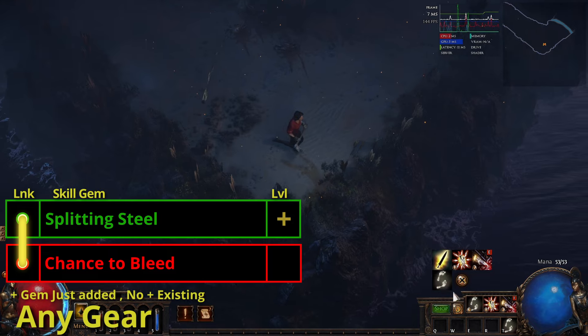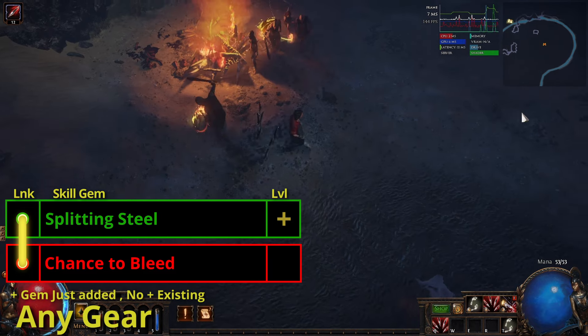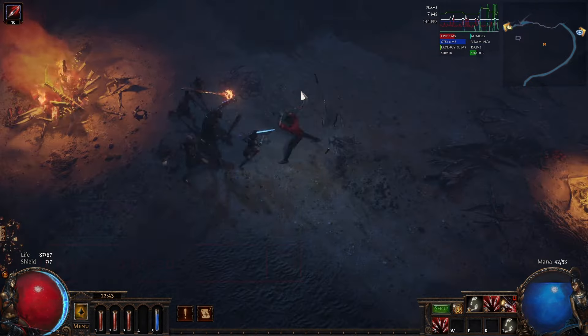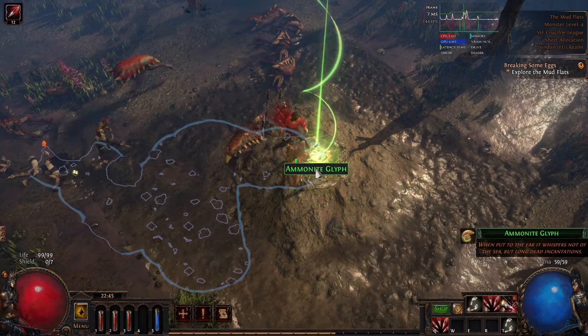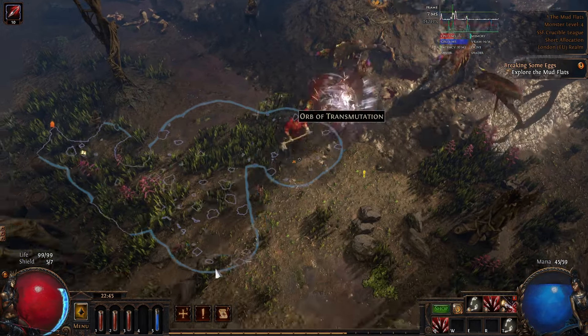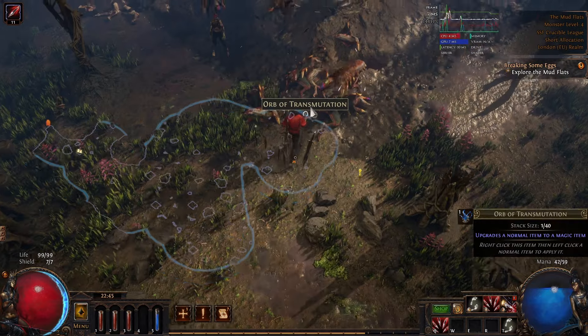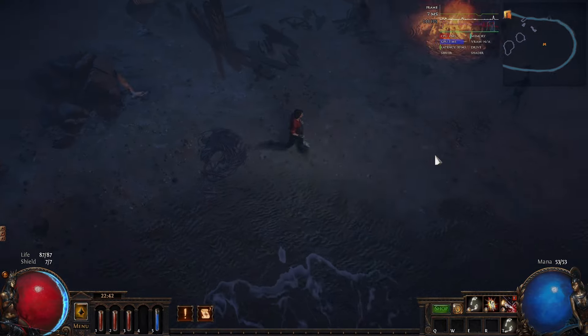With Splitting Steel we get a bonus skill of Call of Steel. This skill serves two purposes: first it will give us Steel Shards. You should hit this skill whenever you enter a new area to make sure you've got Steel Shards ready to go. Whilst you have these, hitting an enemy will impale them. Hitting Call of Steel again will pull those shards out of the enemy, causing a small explosion around them. Now that you know the important parts, let's get down to it.